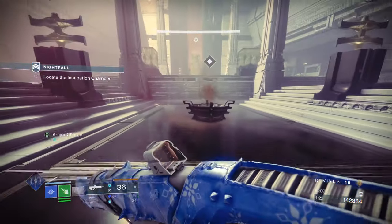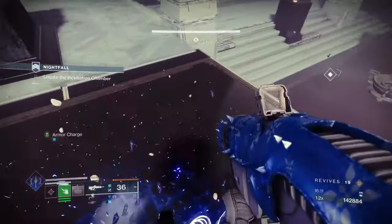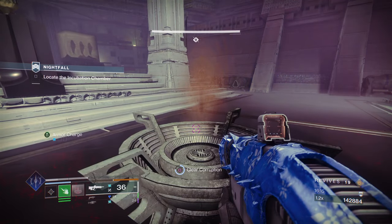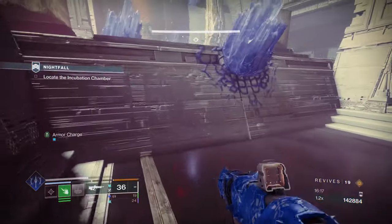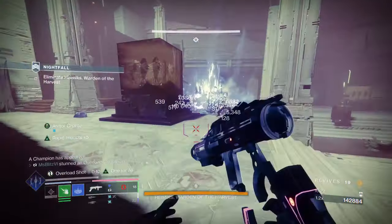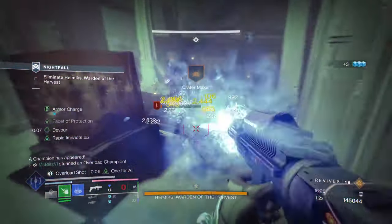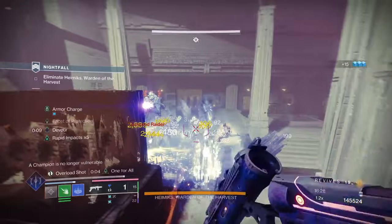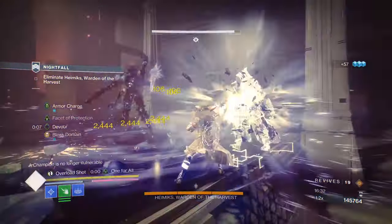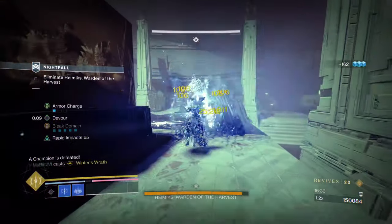Now we're going to the boss fight. Before starting I'm going to throw a stasis turret — that's not cheating, it's called skills. I'm setting up a trap to make life easier dealing with the overload champion. We use a stasis turret to do damage, use a finisher, and then do more DPS to take down the champion.